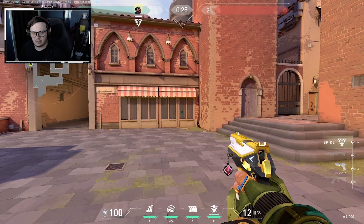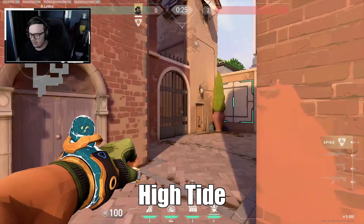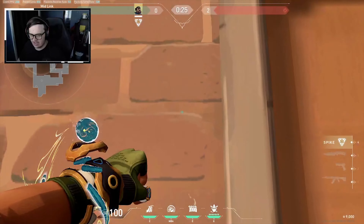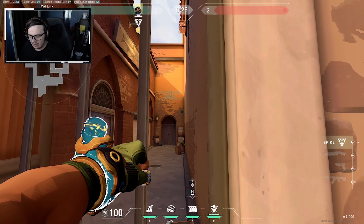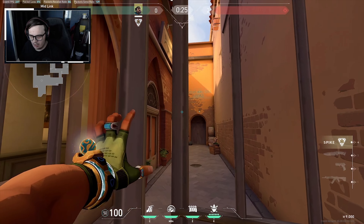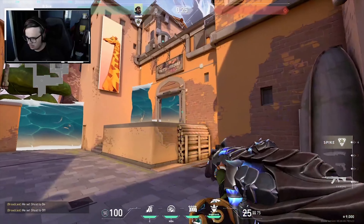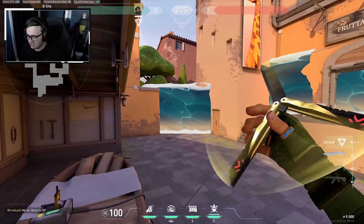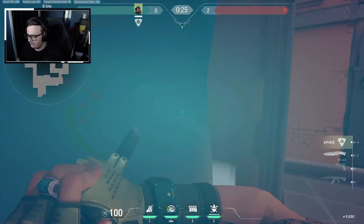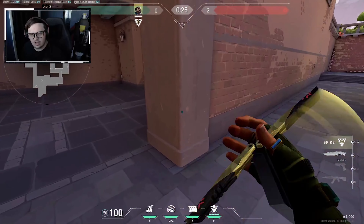Now we're going to look at Harbour's signature ability, High Tide. This lasts for 12 seconds after being fully formed and also has some lineups. Here's one for B on Ascent - you can aim down this alleyway to catch Market, and as you pass through Market you curve it, and you can also grab it. This is a very easy one to learn, and some of the lineups for these maps vary in difficulty so be sure to try them out. I'll have some guides on the channel soon.